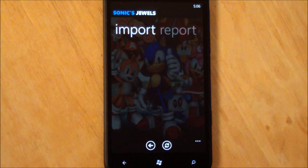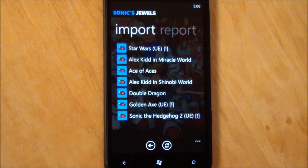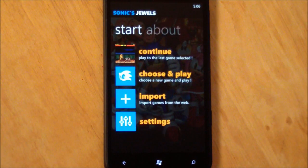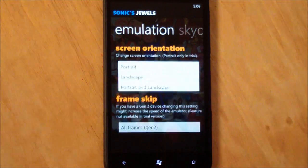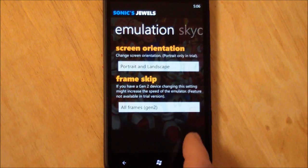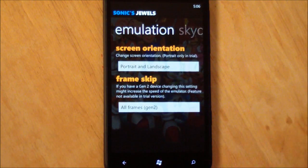Give it a second here to sign in. You can see here's my SkyDrive and I have a little folder called ROMs. I've just uploaded games to them and simply tapping them — most of these are already loaded but you'll see you just tap it and that's it, it installs and shows up on your game list. Under settings you have quite a few options: screen orientation — portrait and landscape, or you can just choose portrait or landscape so it won't auto-rotate — frame skip, and if you have a Gen 2 device you can do all frames, plus your SkyDrive information and built-in games you can reinstall.